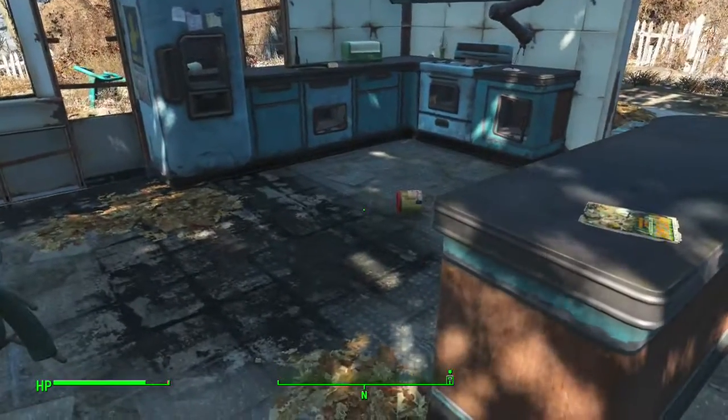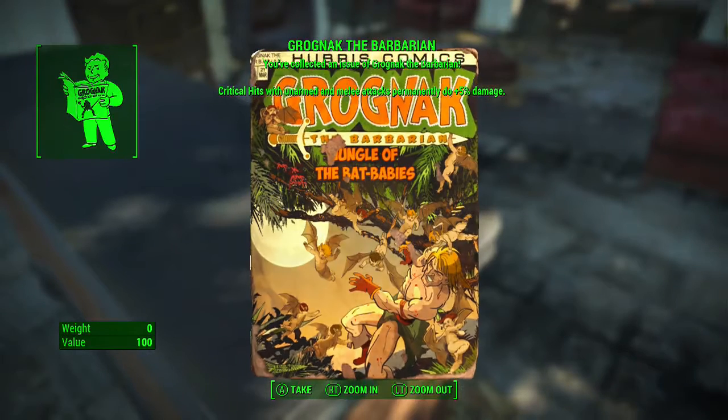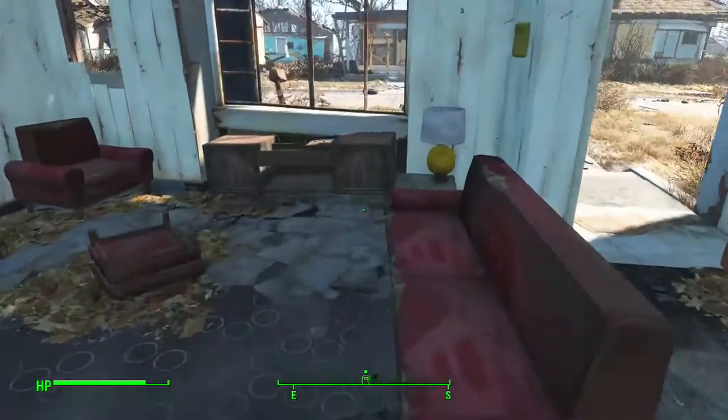And there are two things in here that we're picking up. First is this Grognak the Barbarian comic book. Where, as you can see, critical hits with unarmed melee attacks currently do 5% more damage. There is the first thing we're grabbing — the Grognak comic book.